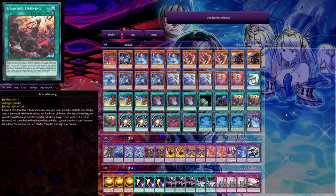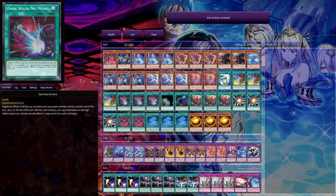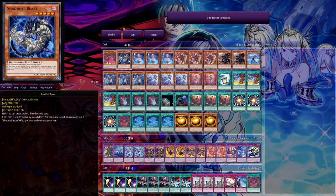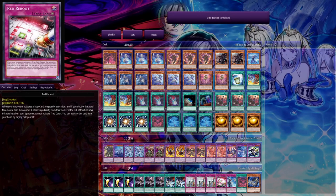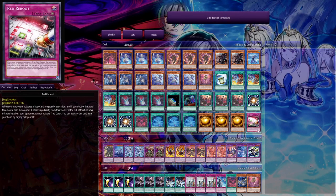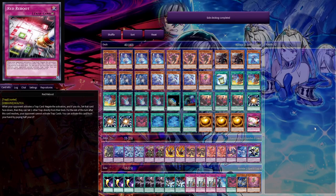We're probably going second versus Sprite, so for siding: Sphere Mode and Red Reboot. We can take out Metanoise and one of the Branded in Red, take out Tragedy. Red Reboot is needed because people play Anti-Pointer. A Pointer of the Red Lotus is a problem card you can't deal with — it means you kind of have to play Reboot at least as a card. We can't really do anything about Relos, so we'll just hope they don't open it.